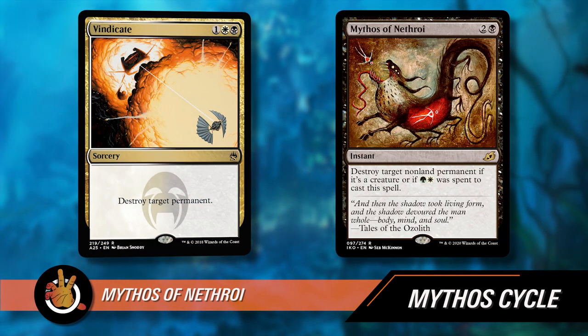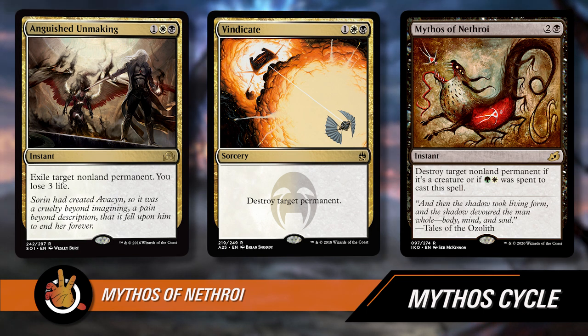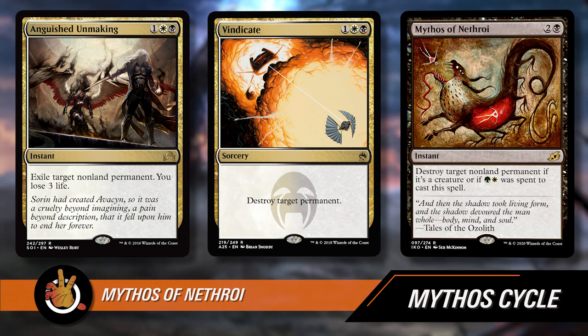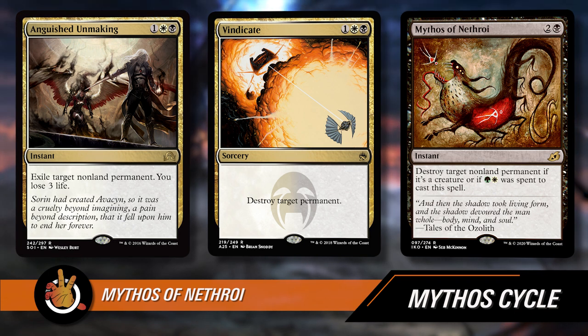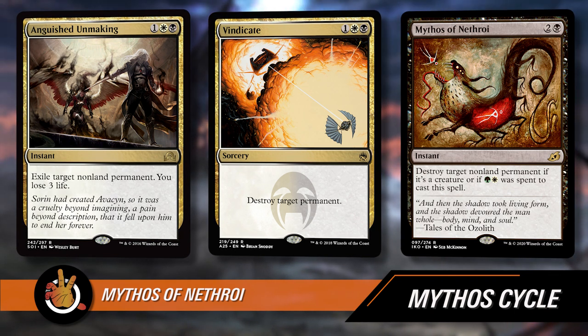Mythos of Nethroi — two and a black for an instant. Destroy target non-land permanent if it's a creature, or if green and white was spent to cast this spell. What it means is: if you just spend two and a black without green and white, you can only kill a creature. But if you spend green, white, and black — all three colors — you can destroy any non-land permanent. Instant speed, and non-land, so it's not as powerful as Vindicate for blowing up lands, but still a great black-and-white removal spell. It's kind of like Anguished Unmaking — costs a green instead of a generic, so a little harder to cast, but doesn't deal three damage to you. In Abzan colors, the ability to deal with any permanent type is just worth it. I expect to see that card quite a bit.